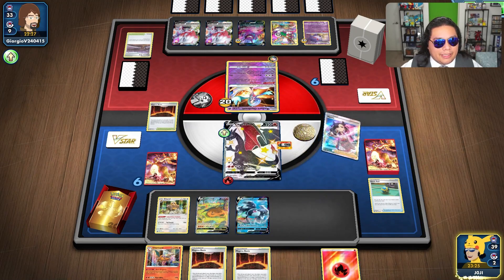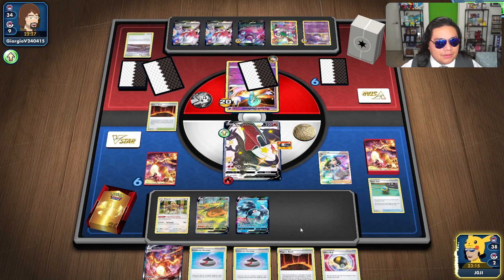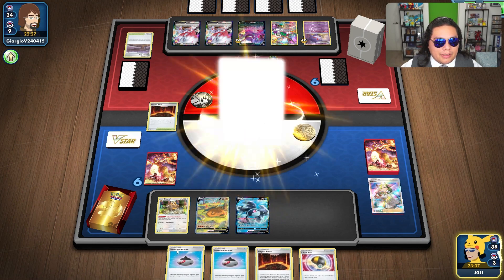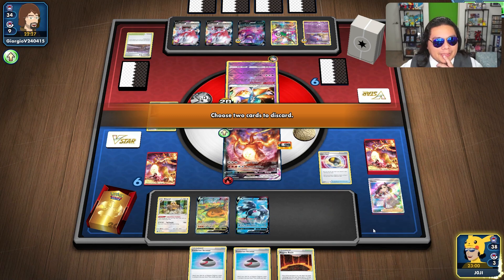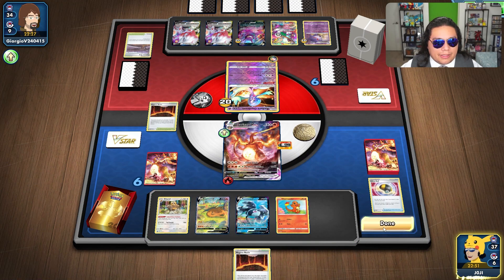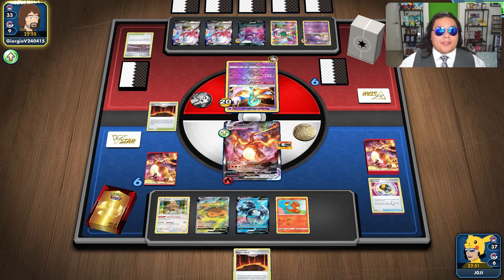I need to get my Charmander and then eventually Charizard up there. We got the VMAX, which is good. We could start going for their Charmander here though. I don't want to get rid of both of these Evo Incenses. I'm not too confident about that play. I think we'll end it here, unfortunately. Hopefully next turn we can Bibarel into a Rare Candy and maybe the other Evo Incense we're missing.